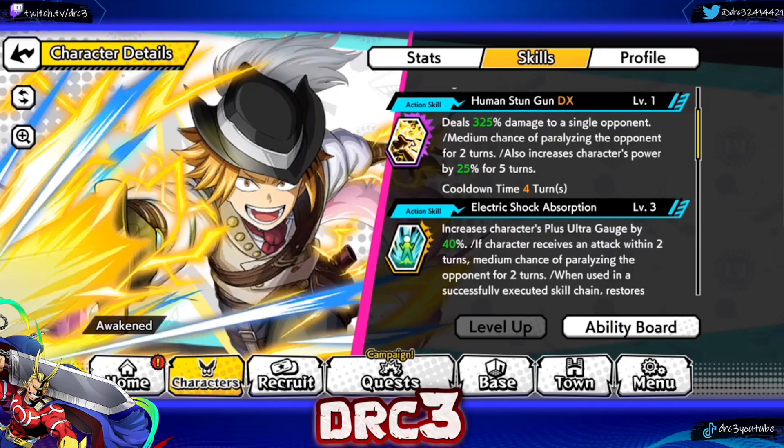His first action skill is called Human Stun Gun. It deals 325% damage to a single opponent with a medium chance of paralyzing them. You do need to get his ability board up to board 10 to get that medium chance — otherwise it's a low chance — but it will paralyze for 2 turns, which is phenomenal. It also increases character's power by 25% for 5 turns.